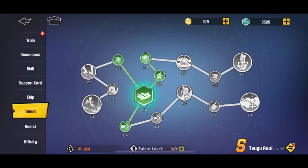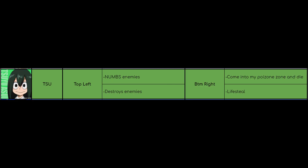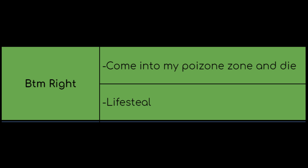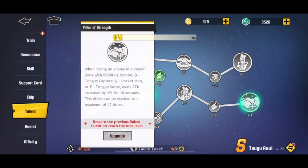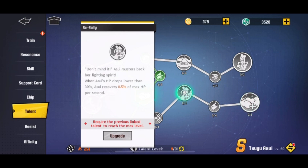It's really hard to actually land and create that loop. I've never seen it in PvP or Super Cop. Then you want to go bottom right — I wrote 'come into my poison zone and die.' Basically, if you use your abilities on enemies while they're standing on the puddle, you do extra stackable damage and also get some lifesteal when you're under 30% health. Pretty cool.